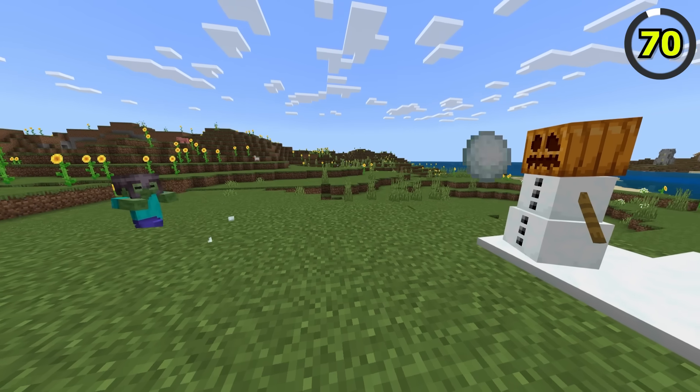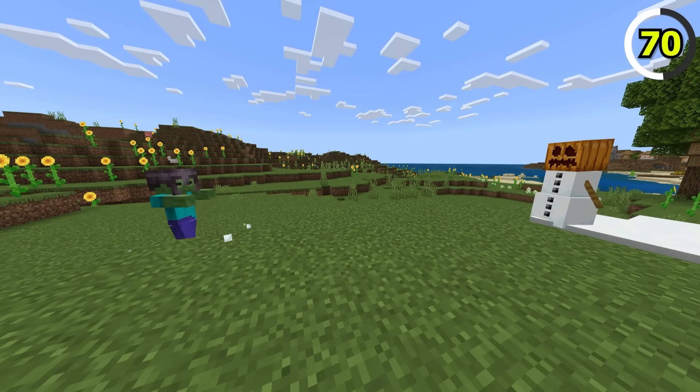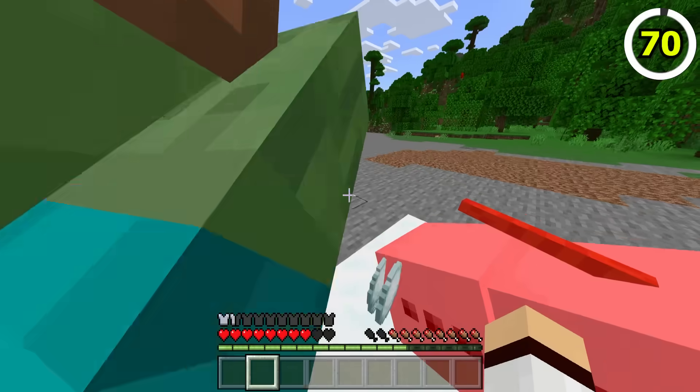In Java, a snow golem and zombie fight is a little one-sided — the zombie's not bothering him at all. In Bedrock Edition, the zombies will actually fight back. Be careful, snow golem, get out of there!